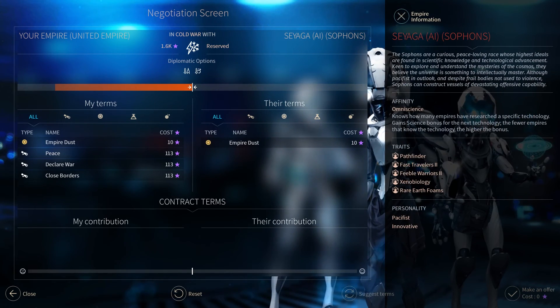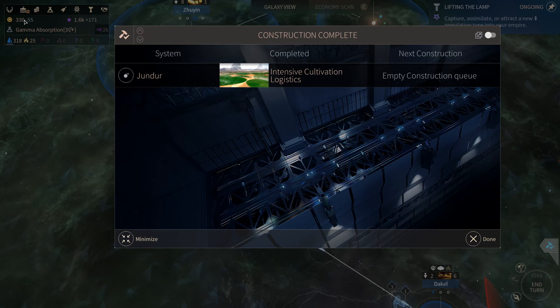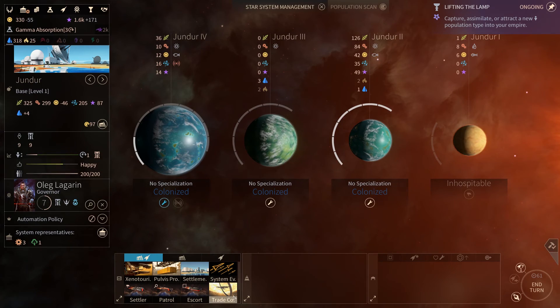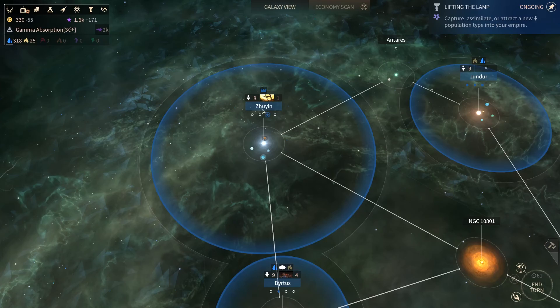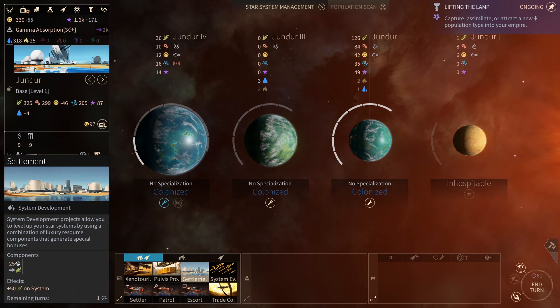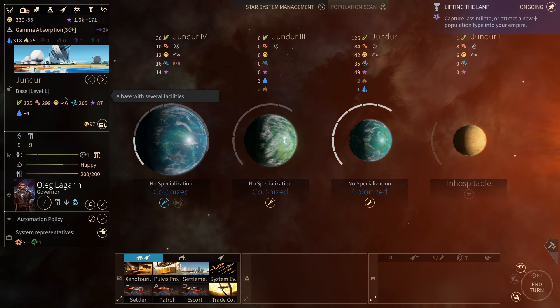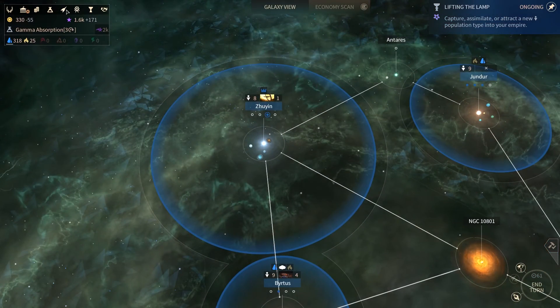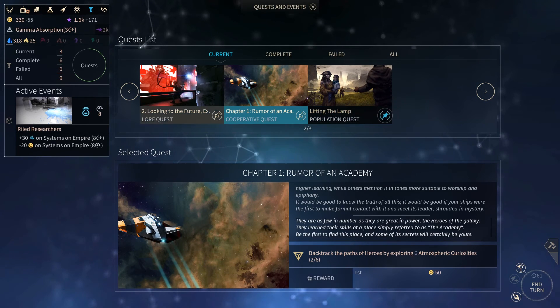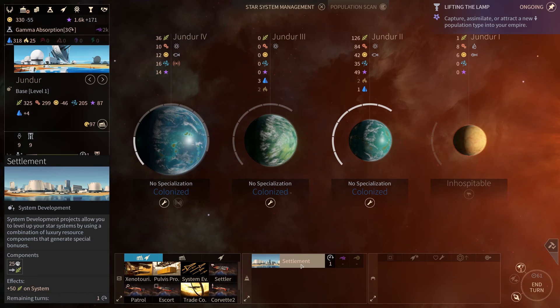I wonder what their militaristic strength is. We can take a look at scores — our score is superior to theirs. These guys really don't like us; something has happened that upset them. Empire information shows the static bonuses and whatever they get, so we're not going to look into that too much. Once the event that costs us 20 dust per system expires, we are going to build up a military and invade them. We are building a trading company headquarters in the capital — one more turn and we are finished.